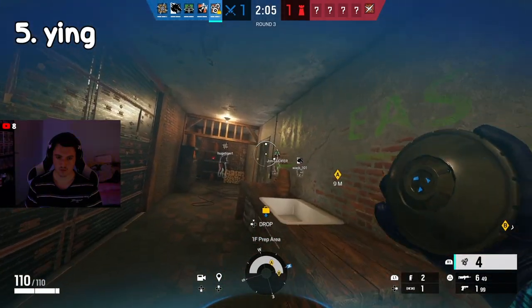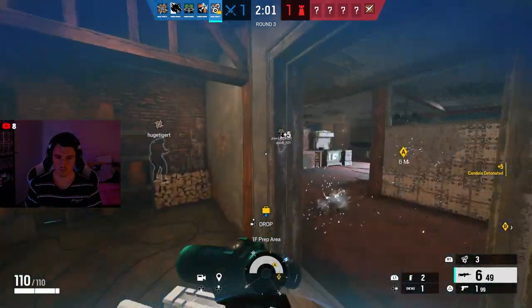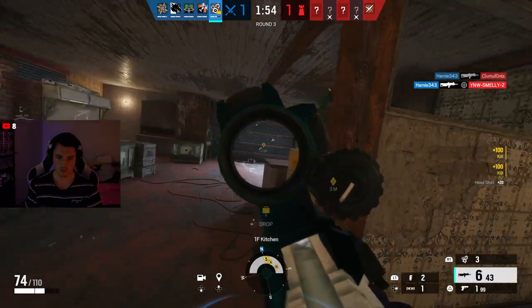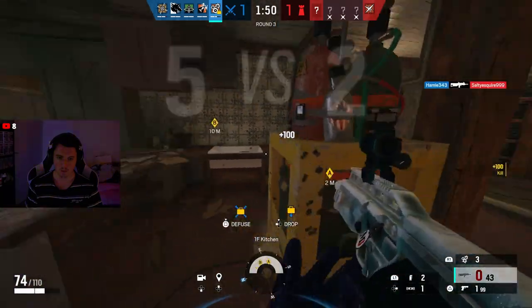For number 5, I have Ying. Now you might think your teammates are going to hate you because you're going to flash them, but they won't be mad because you're going to Ying rush with the shotgun. This combo of flash grenades and the shotgun is so good that the other team won't even know what happened.